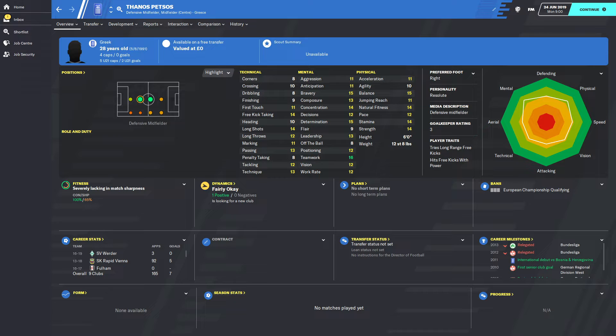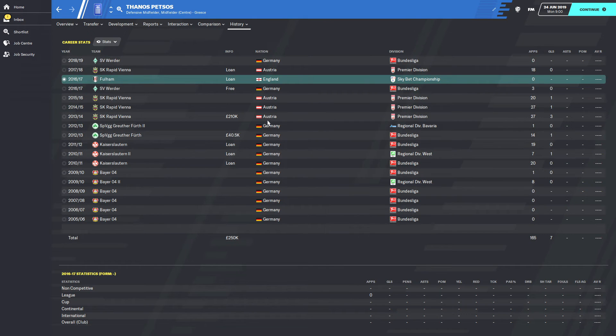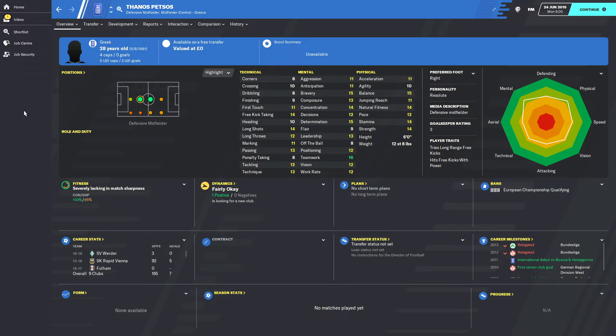A fun fact about Thanos Petsos — he's actually German. Well, part Greek, part German — he was born in Düsseldorf, declared for Greece a long time ago, and all of his friends appear to be German. He's never actually played in Greece as far as I can tell. He's played a little in Austria, obviously that season on loan in England, and mainly in Germany for Bayer Leverkusen and Kaiserslautern.